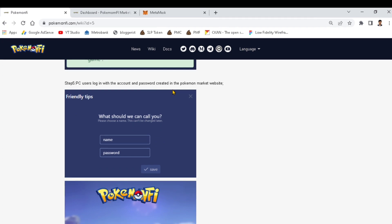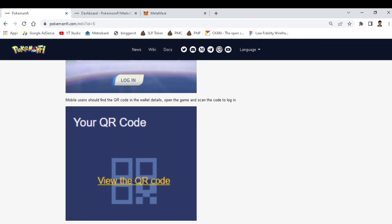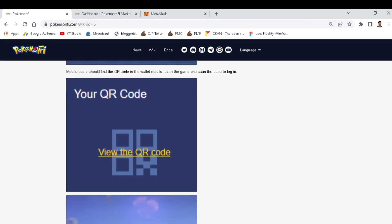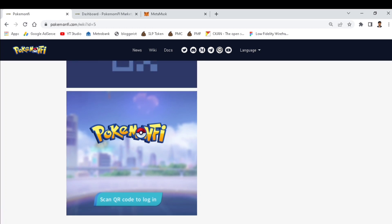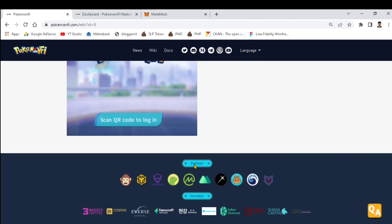Step five: for PC users, log in with the account and password created on the Pokemon Market website. You can choose your own username and password. Mobile users should find the QR code in the wallet details, open the game, and scan the code to login — similar to Axie Infinity.